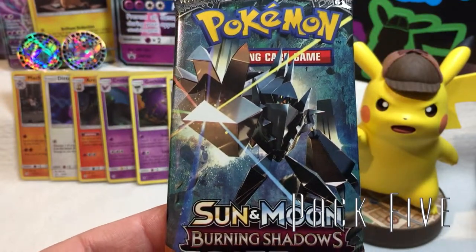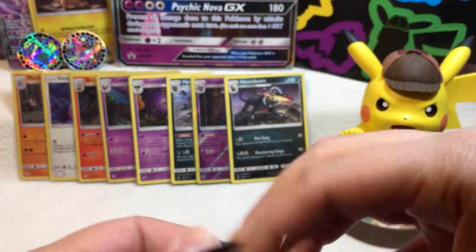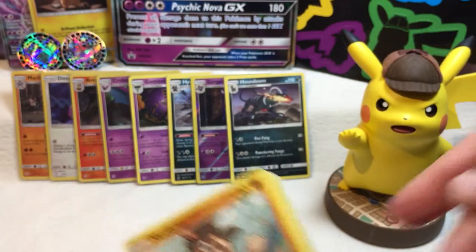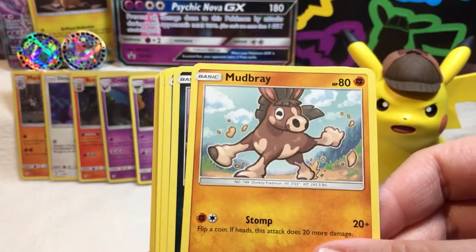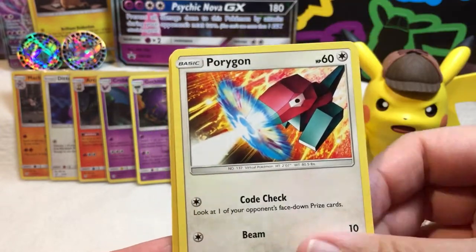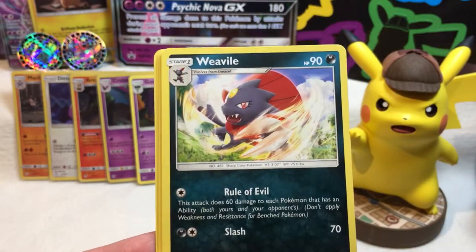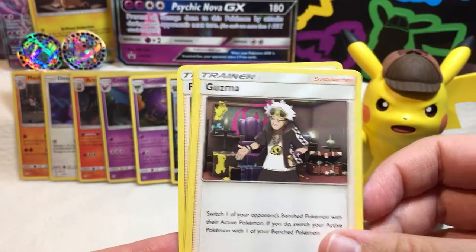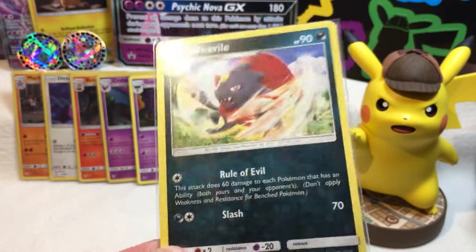Pack number five — it's Burning Shadows. We gotta get something — this has not been very good, it's kind of a paltry offering. Other than, you know, completing the Detective Pikachu set. Starting things off with a Mudbray. Alolan Rattata. Pumpkaboo. Cute Caterpie. Reverse holo Seviper — that one's actually new, neat. A non-holographic Weavile — also new, so I can't complain too much. Fighting Energy. Guzma. Solrock. And Plumeria. Weavile is protected — I actually kinda like the art on that.